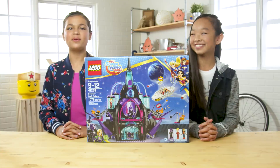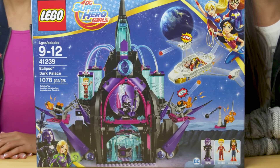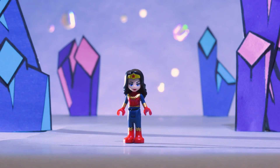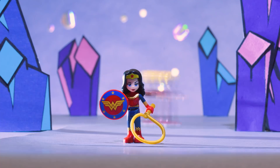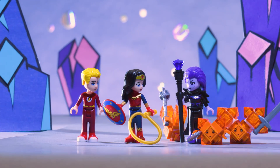Hey, everybody. Welcome back to the Build Zone. I'm Aileen. And I'm Nicole. Today, we're building a set from DC Superhero Girls — Eclipso Dark Palace. First up, we have Wonder Woman with the shield and lasso, and the Flash, against Eclipso and her orange cryptomite minions.